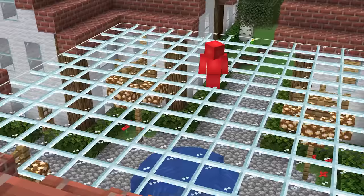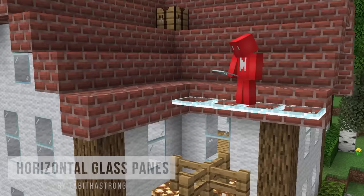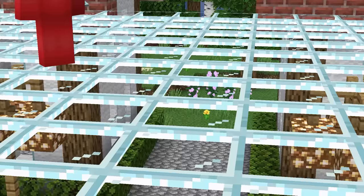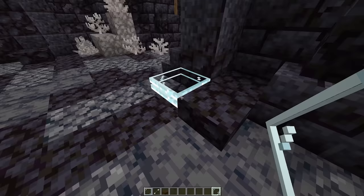These are not glass blocks, but rather with this special mod, we get to place our glass panes horizontally like so. And not only that, we can also place them at two different levels of the block, almost like a glass slab of sorts.